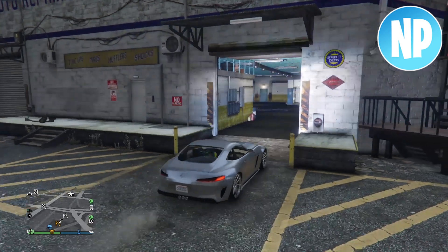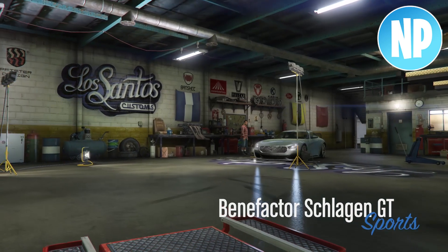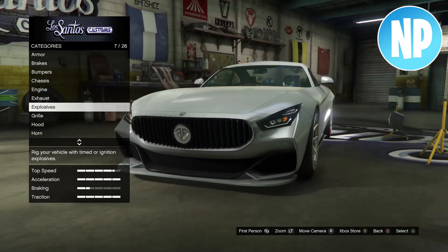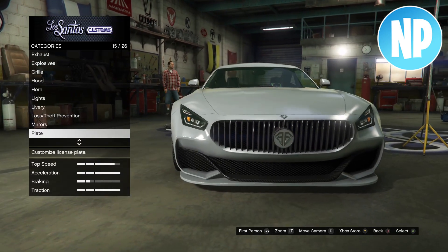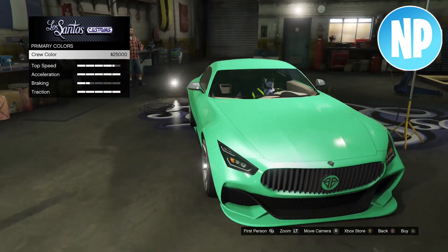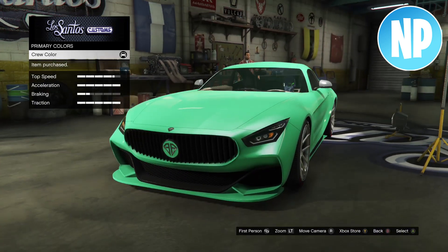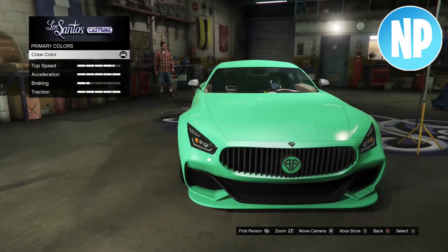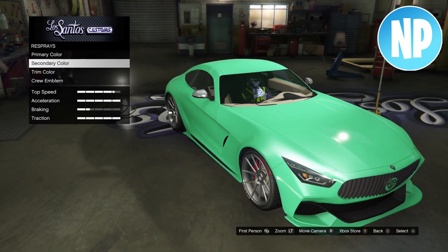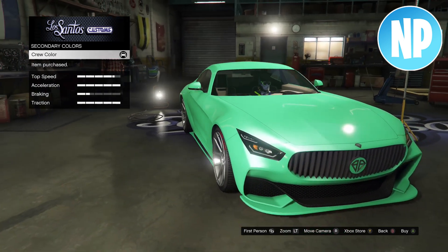Now you want to go ahead and apply the crew color onto your car. When you get to the custom shop, go into Respray. Now select the crew color for your primary and secondary. This color is unique and different and will make your car stand out when driving around in GTA Online.